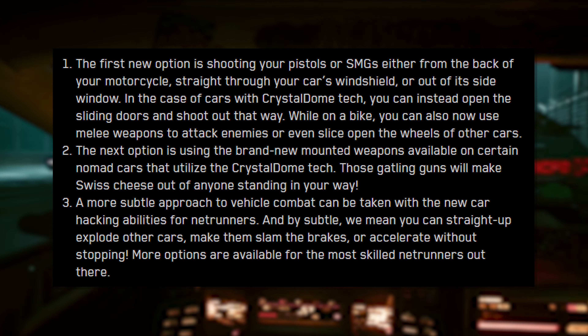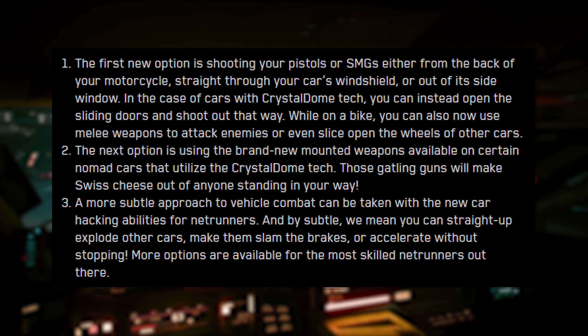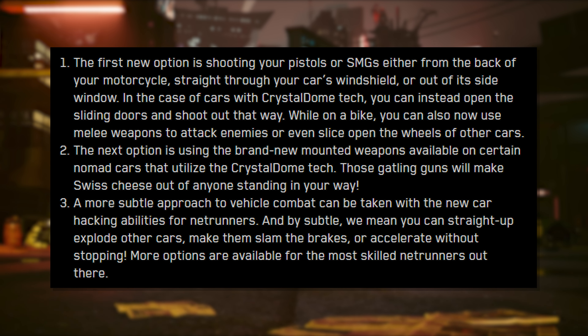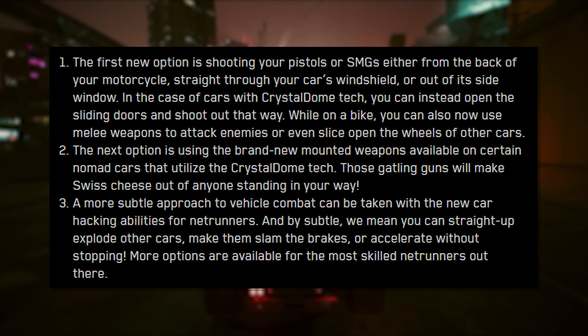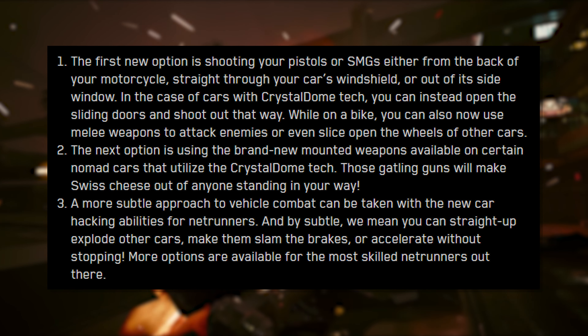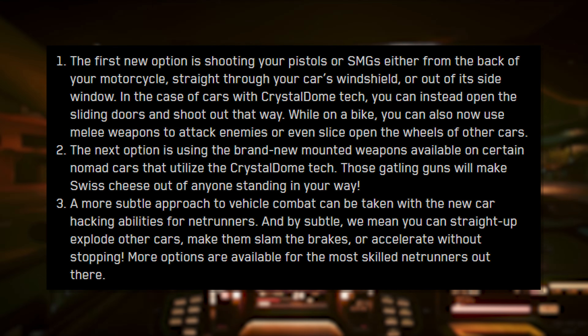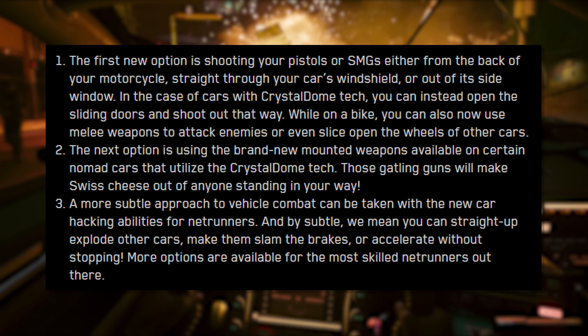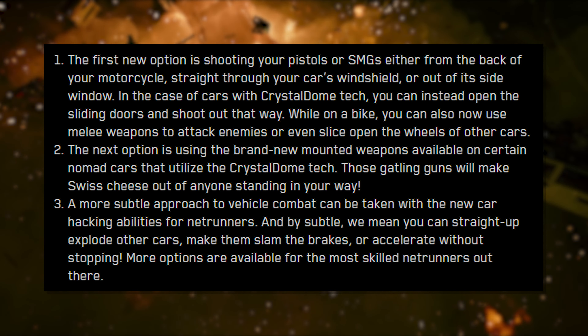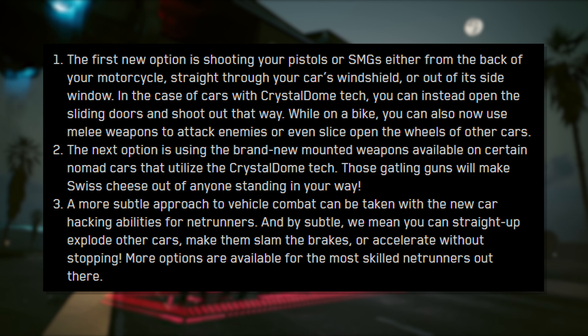In the case of cars with crystal dome tech, you can instead open the sliding doors and shoot out that way. While on a bike, you can also use melee weapons to attack enemies or even slice open the wheels of other cars. The next option is using brand new mounted weapons available on certain nomad cars that utilize the crystal dome technology — those gatling guns will make swiss cheese out of anyone standing in your way.